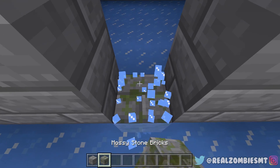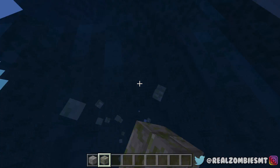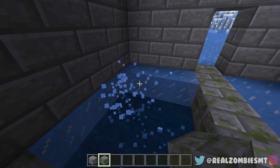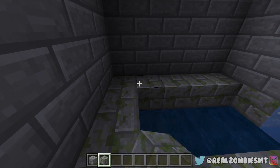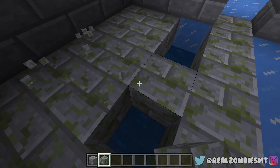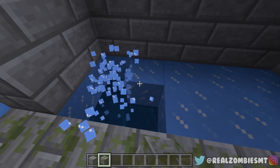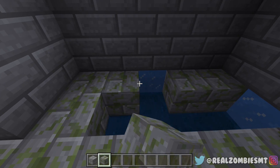Let's put down mossy stone so that Jeffy has a floor and it's not just ice leading into the ocean. I would be kind of scared about that honestly — imagine being in a prison above ice, and right underneath the ice was the ocean. What if you saw a giant squid swimming underneath you? That would be terrifying.